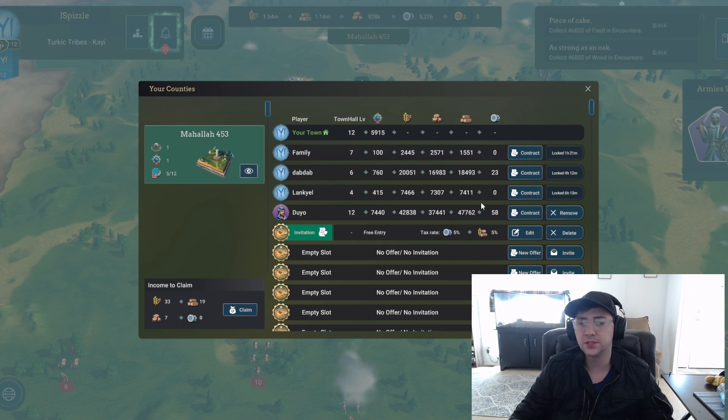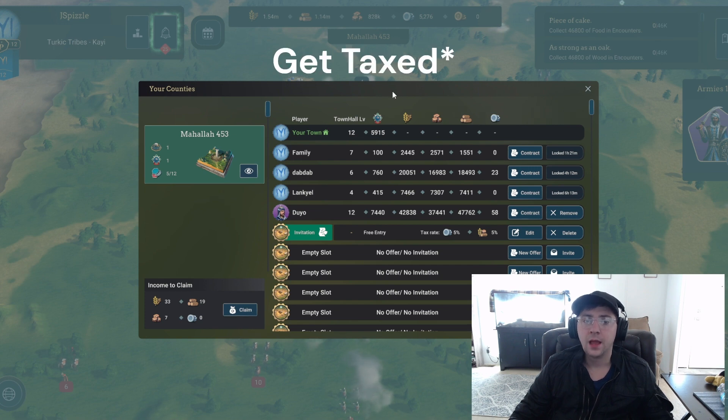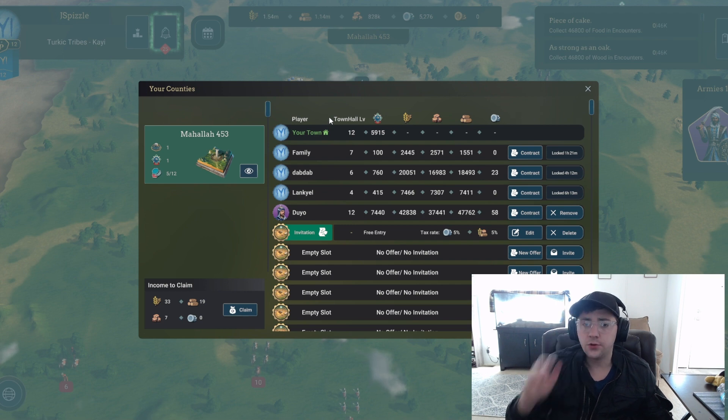One of the cool ways you can manage this is you can see how many resources people have farmed, and you can keep a look at their town hall and the XP that they have contributed to the prestige on your county or country land. What I'm going to do is take daily screenshots of this to see how much people are improving every day.